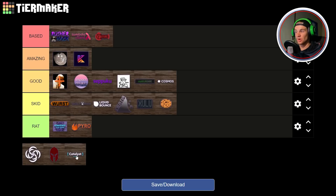Next up we have Catalyst. This is a really good paid-for client. If this list wasn't for 2b2t I think Catalyst would straight up be a Based client. However Catalyst does lack a few modules like Boatfly, which is the meta on 2b2t right now. Unfortunately I think Catalyst has to be put in the Amazing category. I do think Catalyst has a lot of potential and with one or two small updates this client could very easily be a Based client — the lack of a Boatfly module drags it down to Amazing.